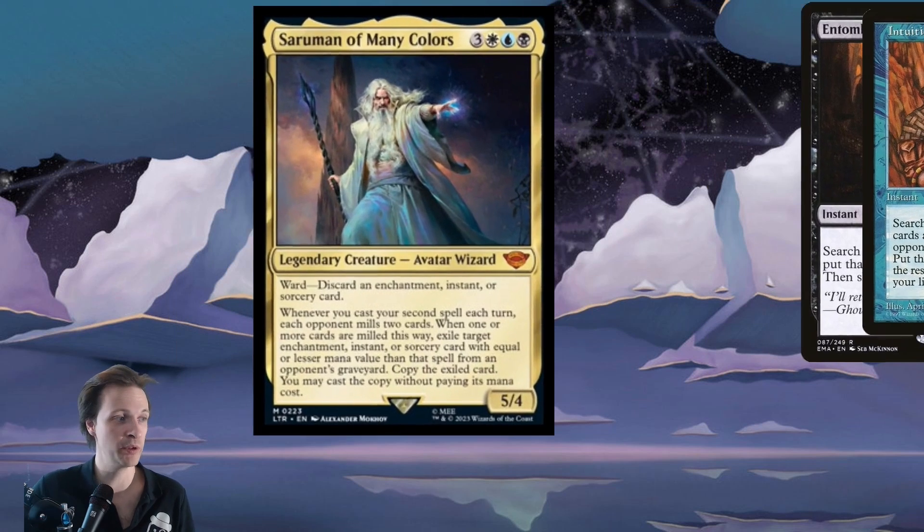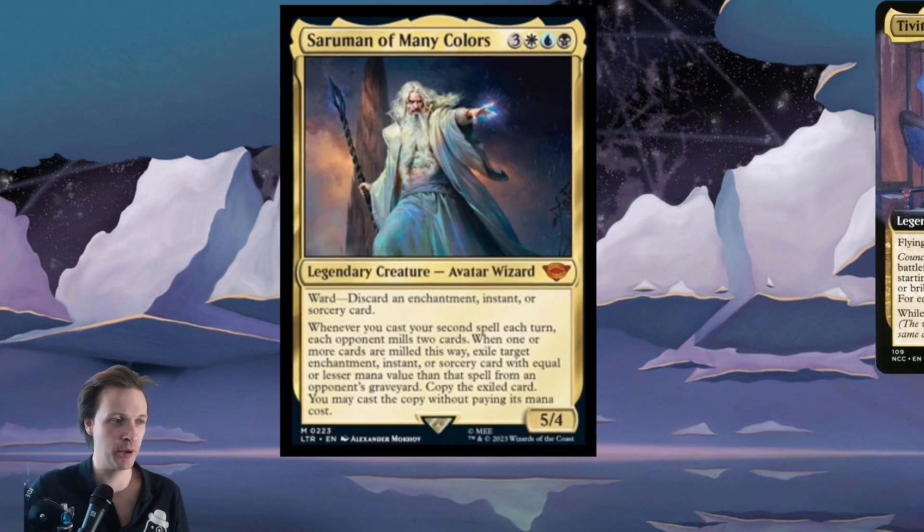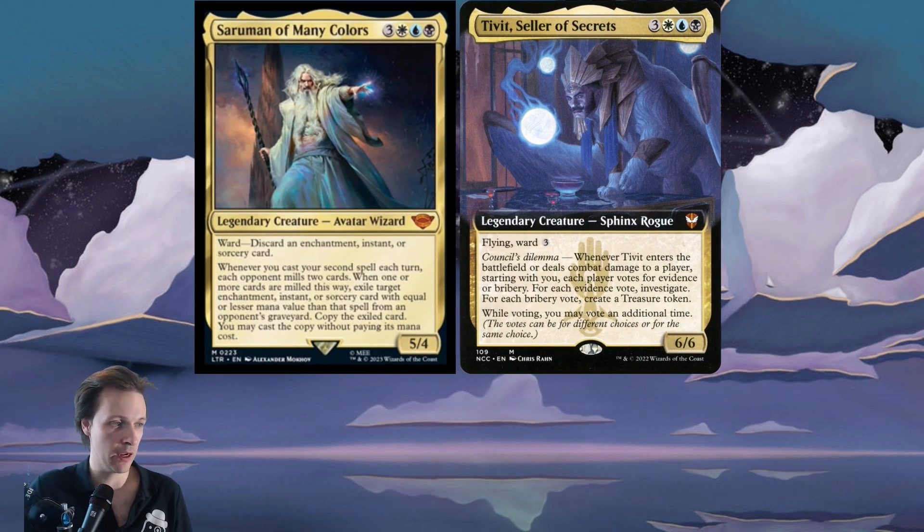All in all, he has some cool potential. The only big problem is that extremely expensive six mana cost. You have to compare him properly with Tivit, Seller of Secrets — same mana cost, but better ward. When you cast Tivit you usually gain two treasures, meaning you can afford two one-cost counterspells. With Saruman, you're tapping out and have no mana available to interact after. Tivit still gives you treasures and clues even if he's killed. Saruman is Esper so you can still run Thassa's Oracle or Demonic Consultation, but Tivit has a one-card combo with Time Sieve, which is a real difference.